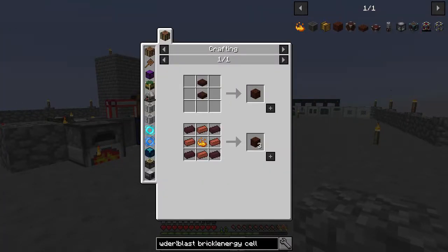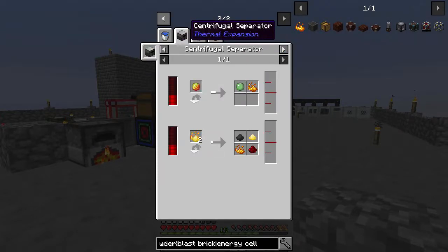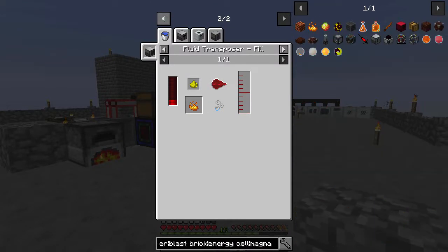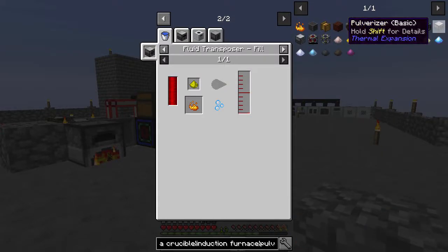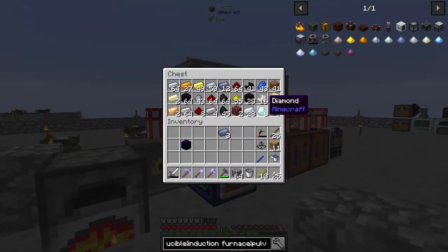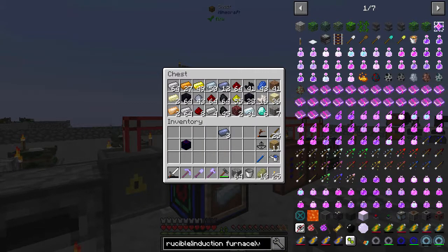In order to make blast brick, we need nether brick, which is just netherrack; brick, which is clay; and blaze powder. To get blaze powder, we're going to need the fluid transposer, and in order to do anything with that, we need the magma crucible. So we're going to start making some machines — we're also going to want an induction furnace and a pulverizer. We also need a lot of glass, so a redstone furnace might not be a bad idea. Let's work on that one first.